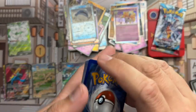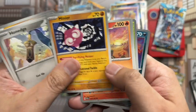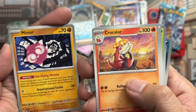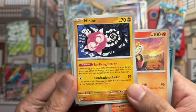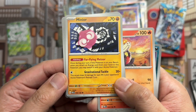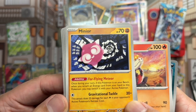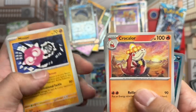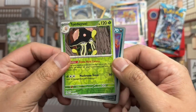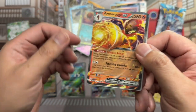There's a code. Gligar, Liepard, Wugtrio, Honedge, Minior — I don't like that name, man. Can you imagine fighting with this guy? The other player pulls a Pikachu and you're like, 'Yeah, I'm gonna send a Minior.' And then you get arrested. Cramorant, Tulip — and we've got Tollsword reverse, Nickit reverse, and Armarouge.